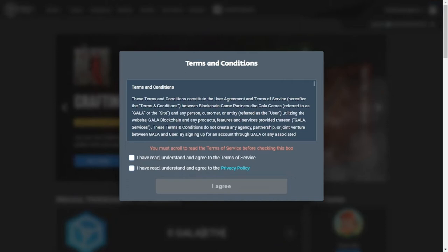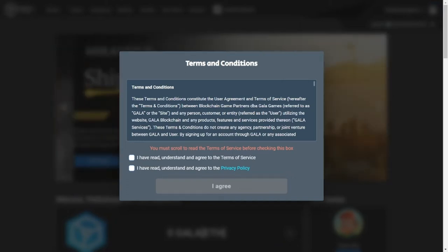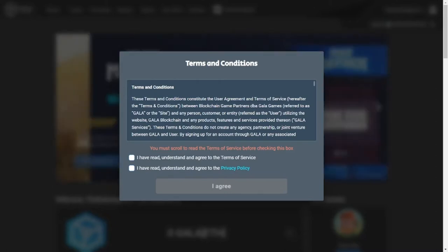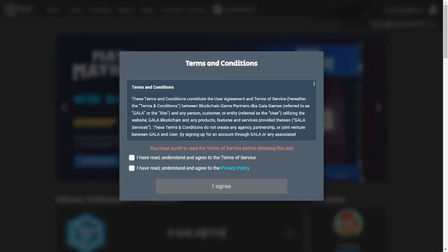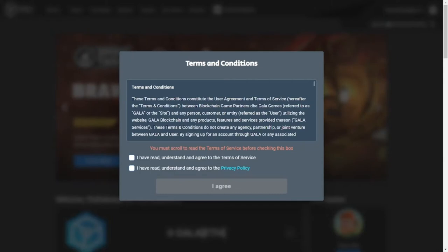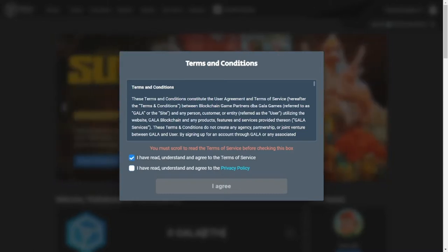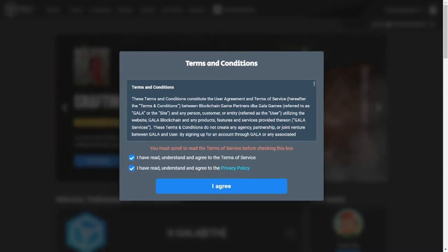After you go through the entire registration process, you may have to log in if you aren't logged in automatically. If you receive an error message, just try logging in because your account might have already been created. You'll be prompted to accept the terms of service and then set up two-factor authentication. I highly recommend setting up two-factor authentication as a security measure to protect your account.